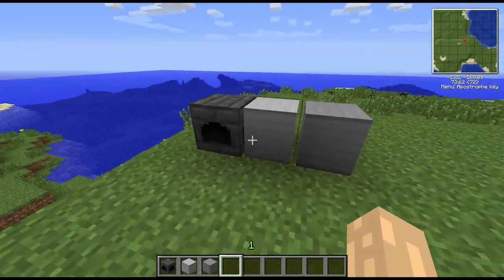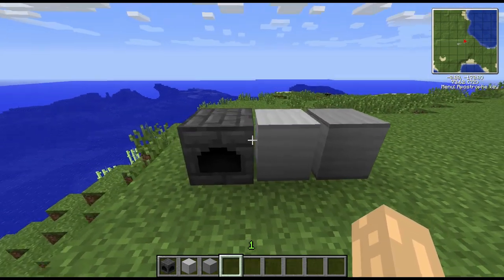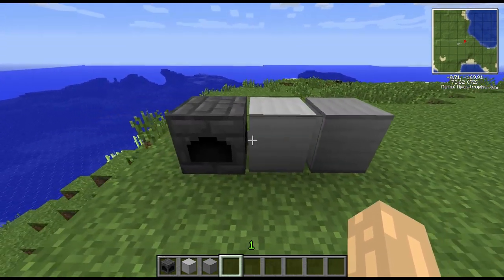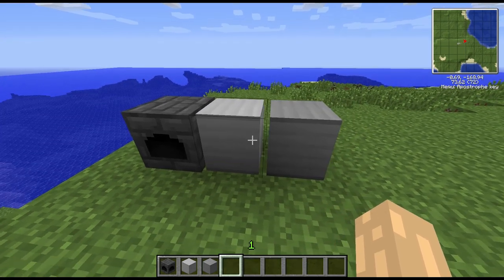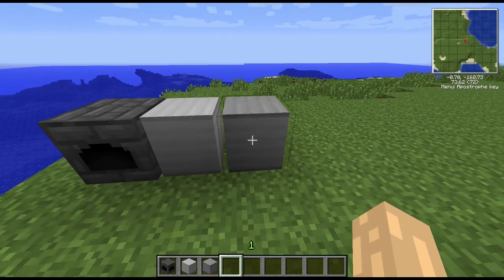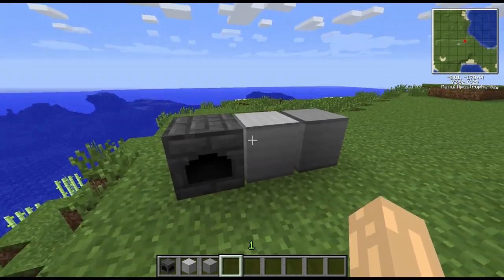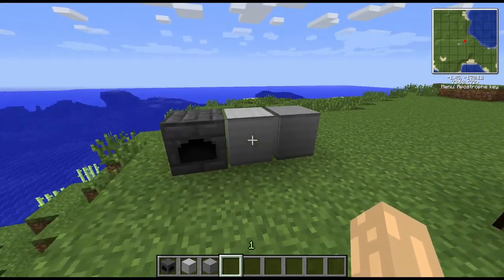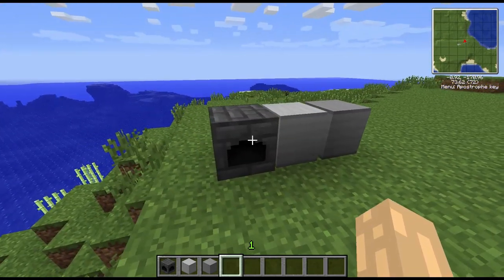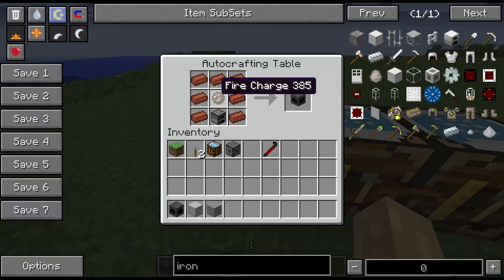I'm really liking all the multi-block machines that Railcraft has added — it just adds an extra element. We've got three blocks here: the one on the left is a firebox, to the right of it is a low pressure tank, and then we have a high pressure tank. Because we've got two different types of tank, we'll be able to put these together in lots of interesting ways.